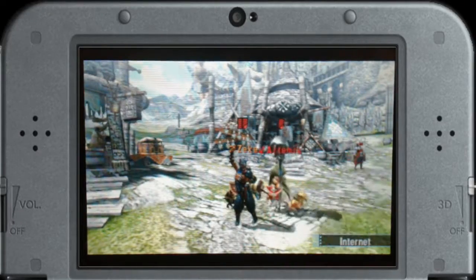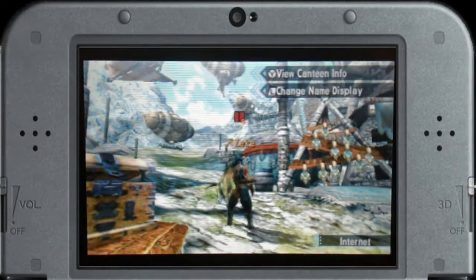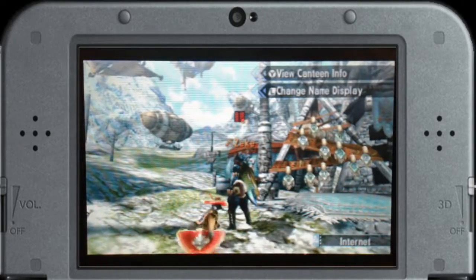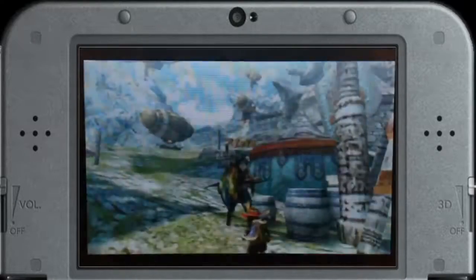Alright, welcome back to the next multiplayer session of Monster Hunter Generations. Let's go, team! It's just a little quest off the bat — we're going to be hunting a Celtus. Celtus? Celtass. Wait. Celtus. It's just a Celtus. Okay, don't overthink how you pronounce words. It's fine.